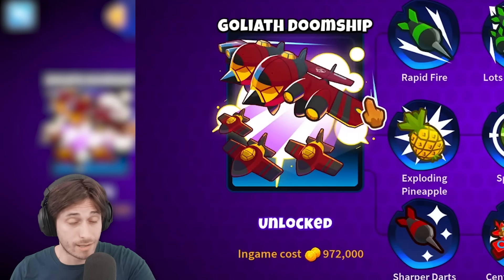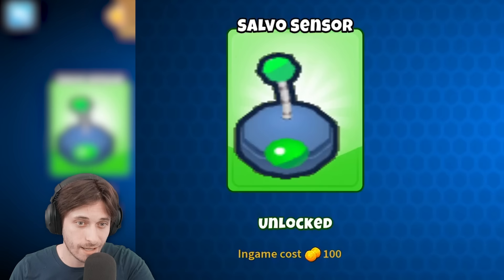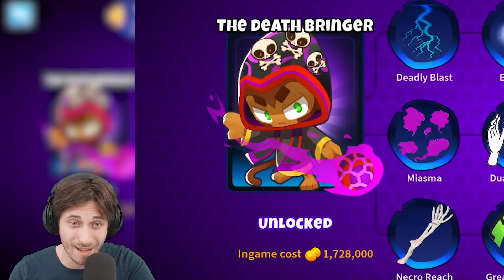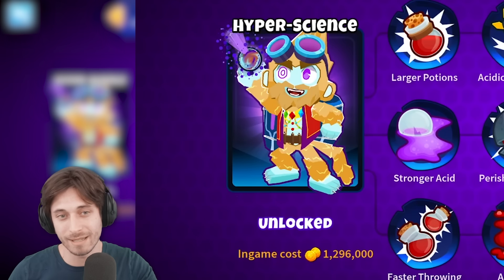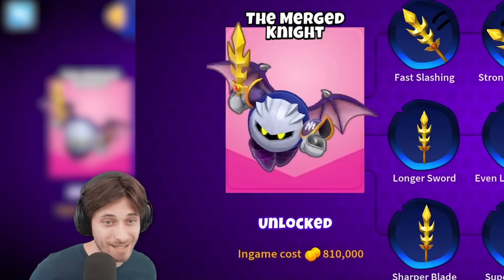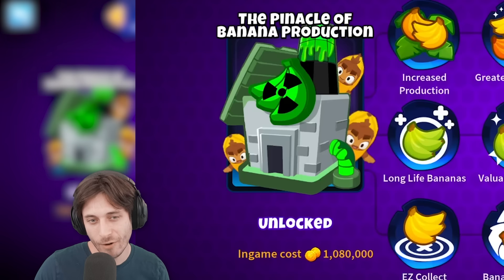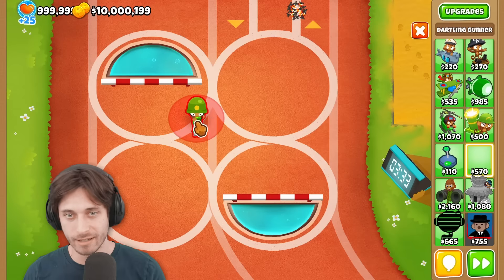I'm seeing a couple $800,000 options. The vanilla Goliath Doomship's not bad. Bloom Raticator, that's pretty pricey. I'm going solely based off of price. Ray of MAD — that's expensive. The Deathbringer, that's pretty pricey. The Alchemist seems pretty pricey too, but is he going to be only support? Primordial King looking very expensive. Plasma Monkey looking expensive. Kirby has a Paragon — that's so cute. Banana Farm has a Paragon but I'm not going to do that one. Let's just get Ray of MAD down, without a doubt.